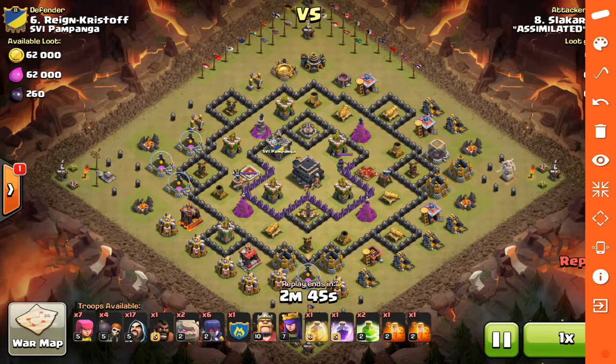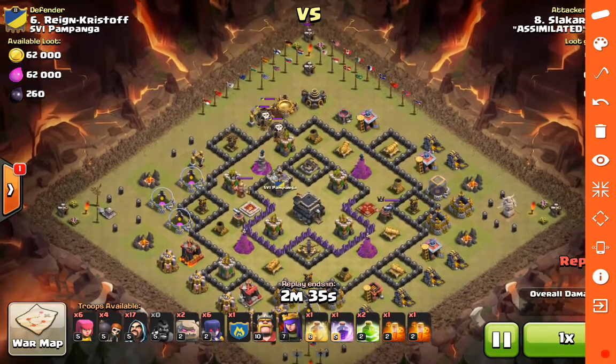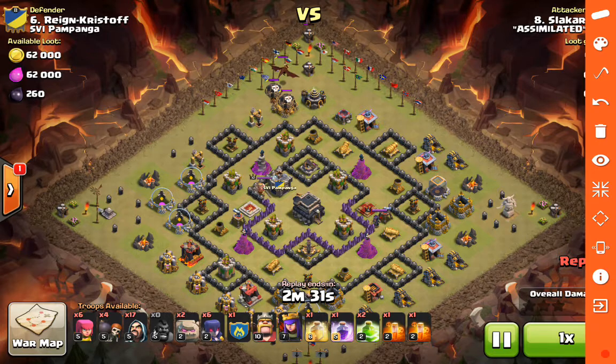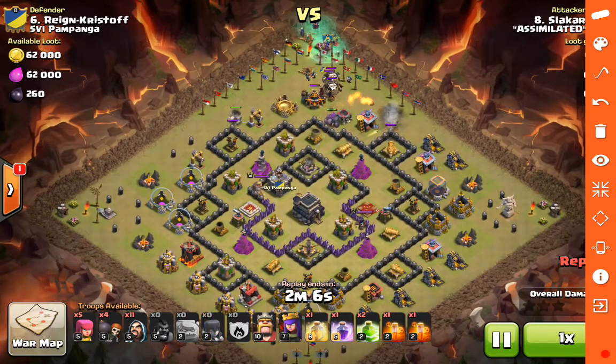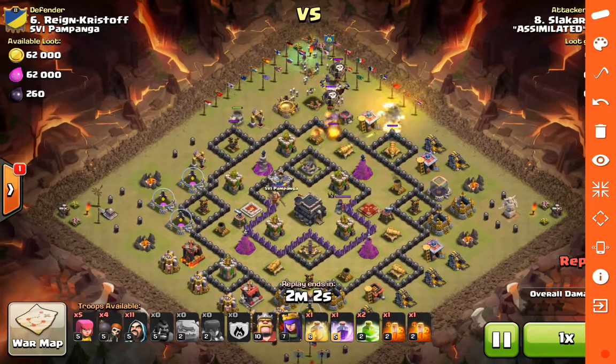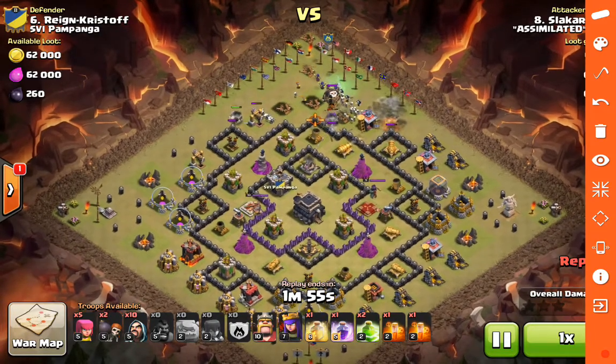The army comp is pretty much straight GoWiWi. He's going to have three golems, one in the clan castle. Single hog to get the lure. He's got two poison spells. He goes ahead and back-ends the clan castle troops with wizards to take out the clan castle balloons. The golem is going in, tanking for the kill squad - that's the stoned golem. Wallbreakers come in and get into that top compartment.